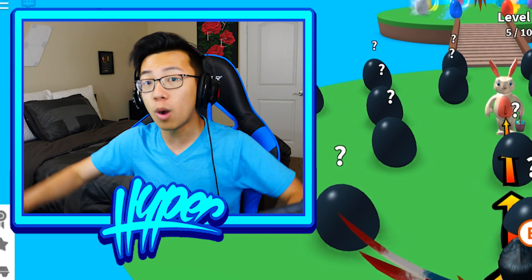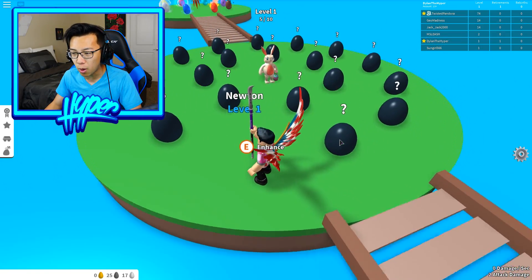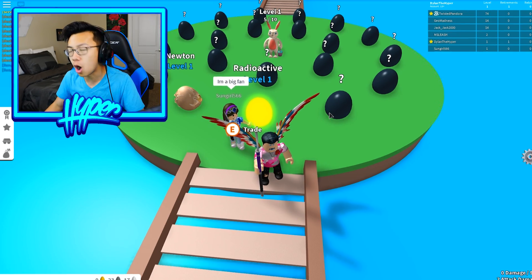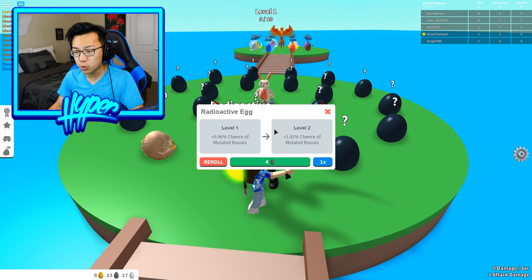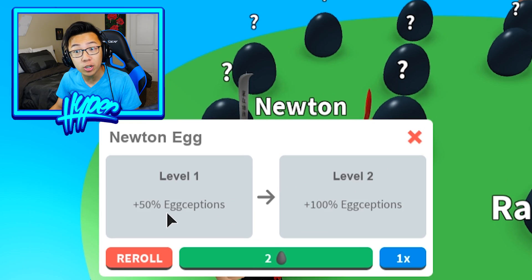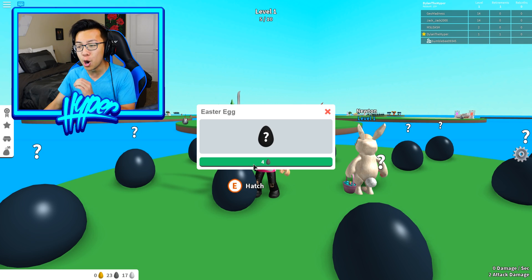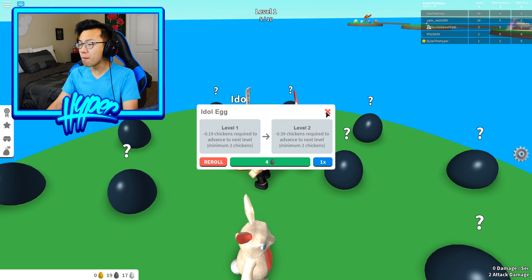The more black eggs I hatch, the lower that percentage will go down. The reason I got 26 is I can hatch up to six and still keep a 200% damage buff when I get back to where I was. Let's go ahead and hatch the black eggs for the first time — we got Newton! This one costs two, and this one costs four — oh my gosh, these cost so much! I thought it was one black egg to hatch multiple. I should have been more selective. This radioactive egg gives a 1% chance of mutated bosses. The Newton one gives plus 50% exceptions — yo, that's OP! We used one more to hatch an Idol, which does minus 19 chickens required.